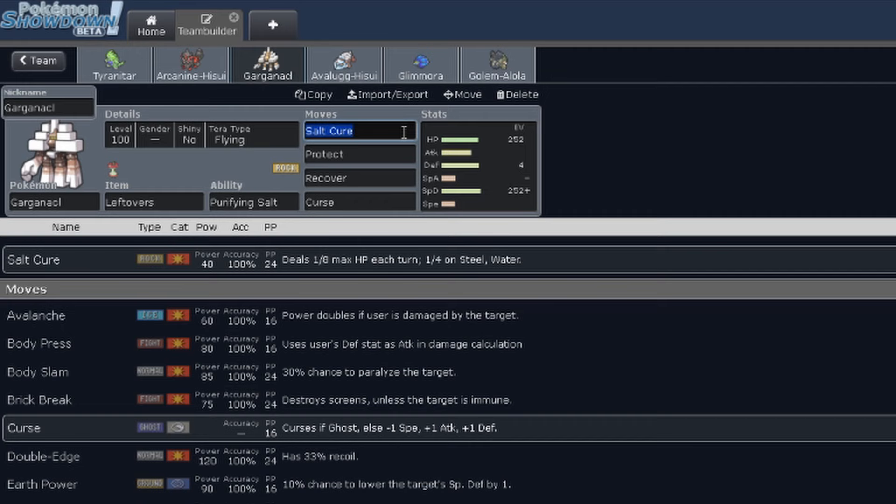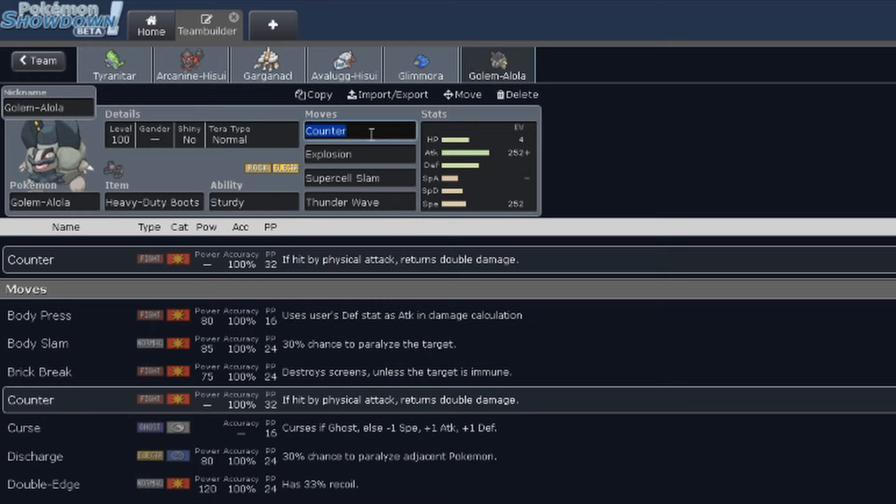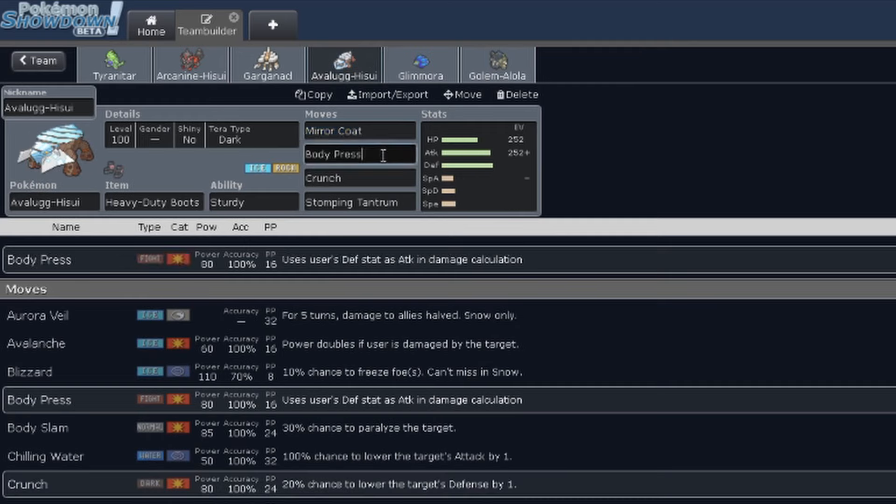A badly poisoned Pokemon plus Assault Vest can make enemies switch out pretty hard. My last lines of defense are Avalugg and the Alolan Golem. Avalugg is kind of my counter to any special attacker that gets out of control — Heavy Duty Boots and Sturdy, plus Mirror Coat. As long as it's not a special attacking Dark-type, I should be good. They shouldn't be expecting a Mirror Coat from Avalugg. As long as I can keep Avalugg healthy, it should be able to Mirror Coat any special attacker. I have the physical version of that with Alolan Golem — Heavy Duty Boots, Sturdy, with Counter for any physical mon that gets out of control. I have standard Body Press on Avalugg. If they switch into Gholdengo, Stomping Tantrum will OHKO it if I miss Body Press or Mirror Coat because of the doubled power. And if Gholdengo has an Air Balloon, I have Crunch ready, plus Tera Dark to OHKO it.